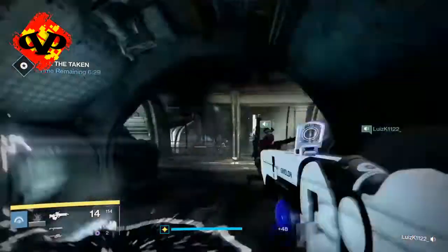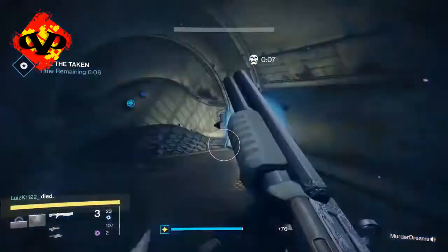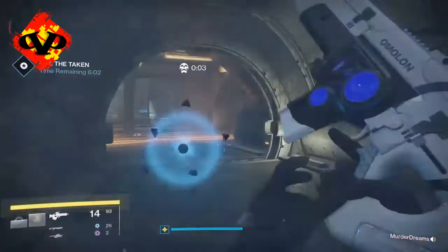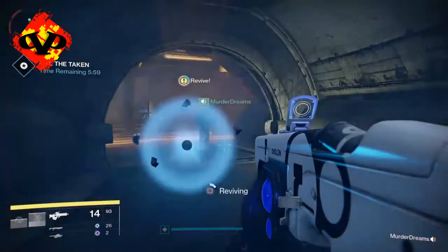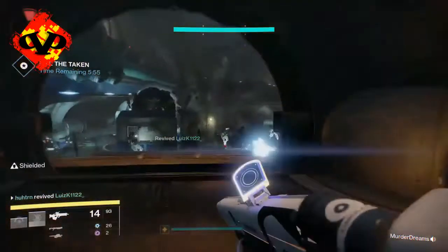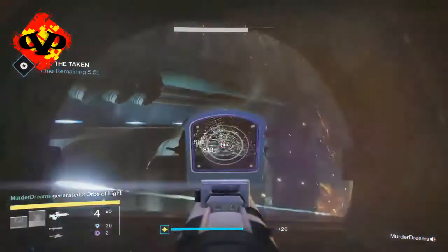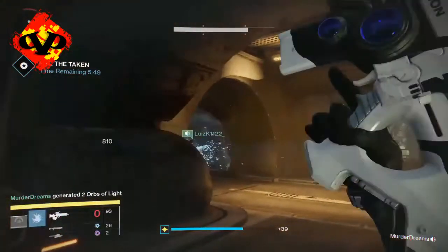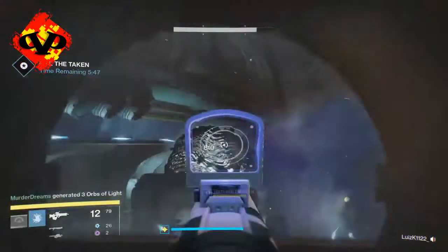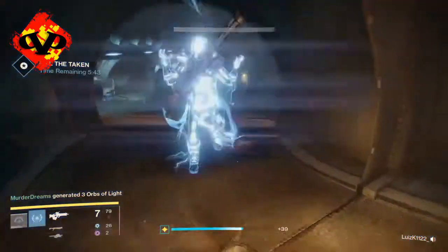Make sure you have your sword, your shotgun, and a really good primary. Having a self-res Warlock is a good thing, titan bubbles are a good thing, and a Stormcaller Warlock to take out adds is a really good scenario. Not everyone will have the best setup, but you need to make do with time because time is of the essence — it's very important to kill things as quickly as possible.